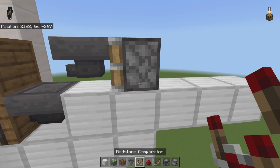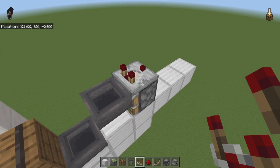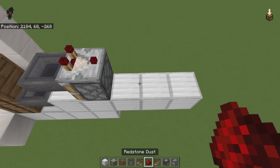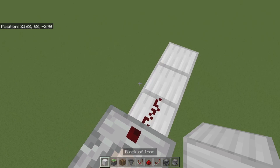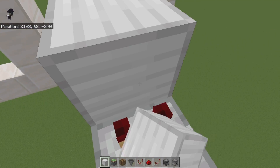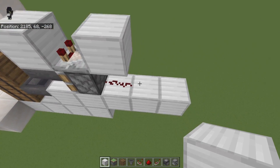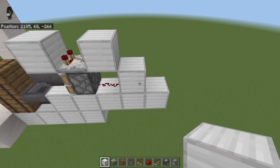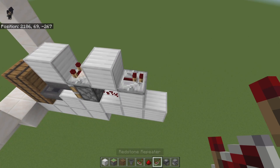Now we can start working on the redstone. On top of the sticky piston, place a comparator. In front of that comparator, place some redstone dust. Behind the comparator, place a block, and in front of the redstone place another block. On that block, place a repeater and leave it on one tick.